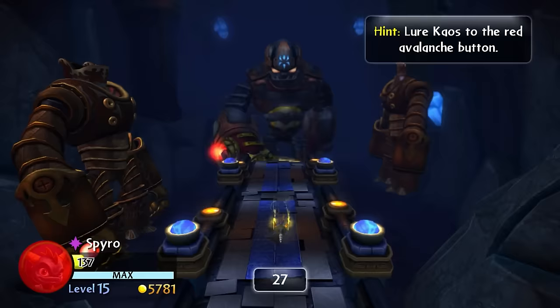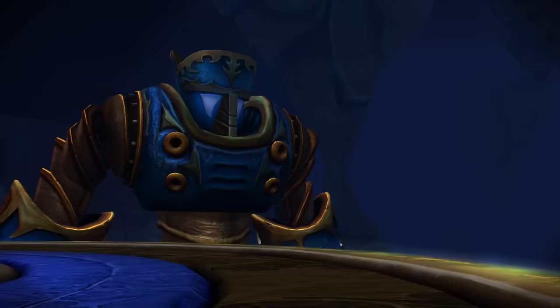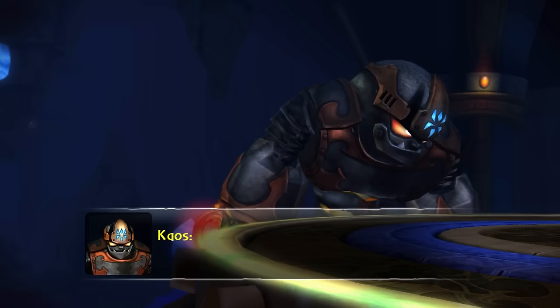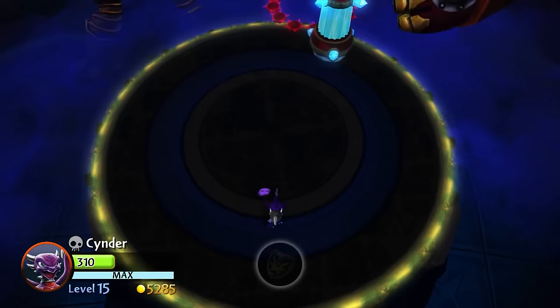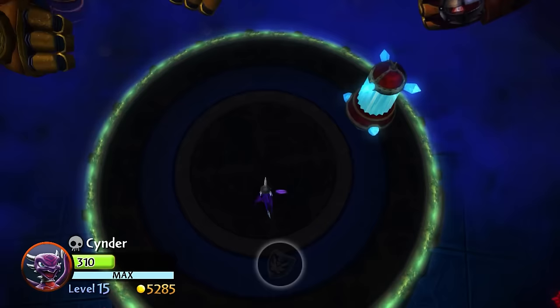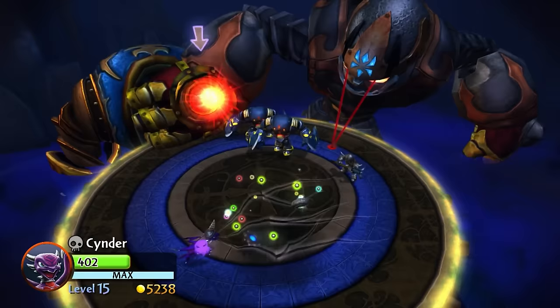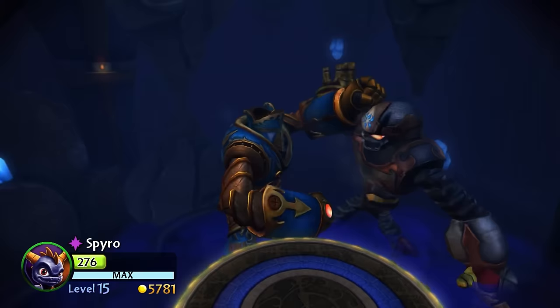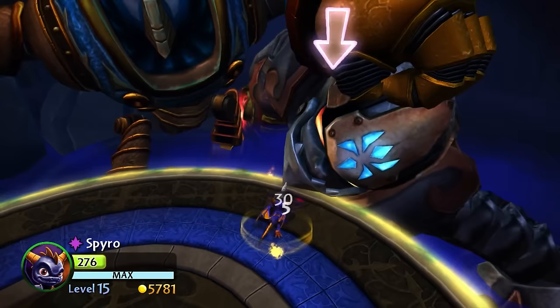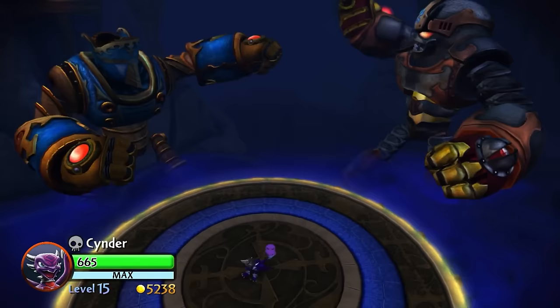Once we finally get back to where we started, our robot ghost friend comes back along with Ermit the Hermit and a giant mech suit to help us. Robo-Chaos has a couple of weaknesses: the giant red button on his fist and his head. While Robo-Chaos and our mech fight, we have to damage the red button, but Chaos also releases minions to slow us down. The heal and damage circles from Chompy Mage's fight come back too, except this time we can't hop to change them, so we just have to dodge the damaged ones. Chaos can also beam lasers from his eyes. Eventually our mech pins him down and we can damage his head too. After dealing more damage to his head and fist, Robo-Chaos is finally defeated and turns back into regular Chaos.